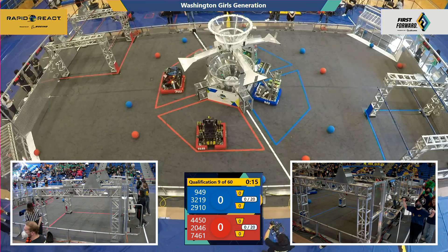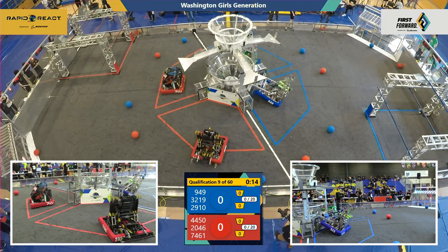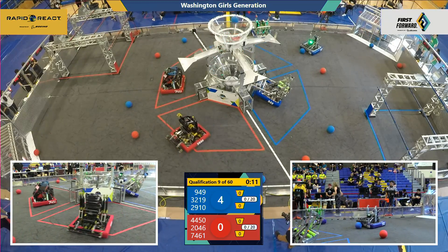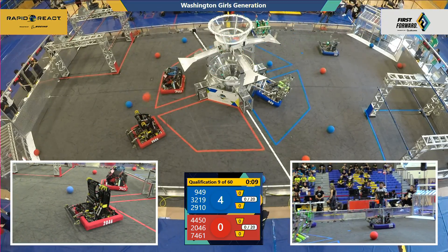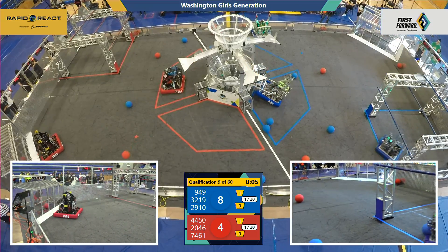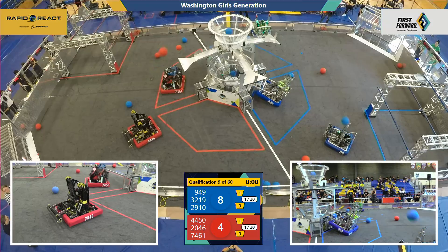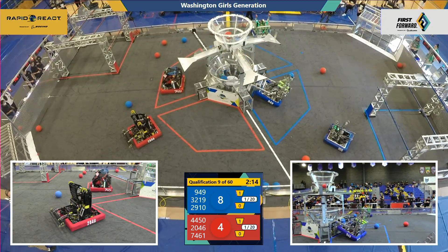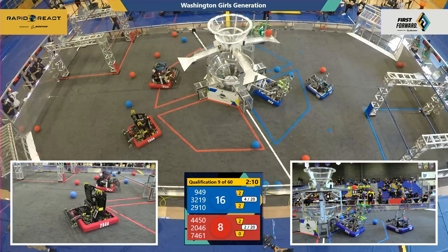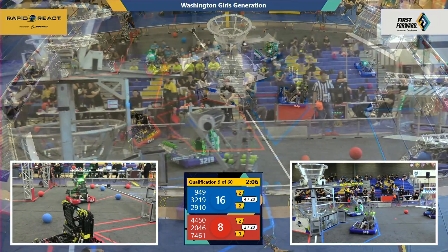We're going to get this match started in 3, 2, 1, go! Qualification match number 9. Jack in the Bot speeding away, two pieces of Blue Cargo in the air — only one of them made it in. They picked up another; that one missed as well. The Red Alliance might be able to hold on to it. Jack in the Bot swooping through their hangar zone with one more piece of Cargo up into the top and one to the bottom. Blue Alliance scores 16 points during Autonomous and eight for Red. Two minutes remaining, drivers have controls.